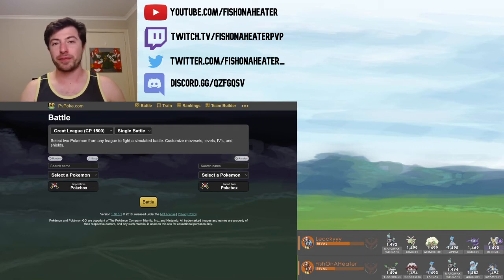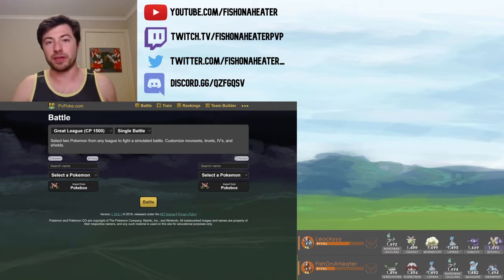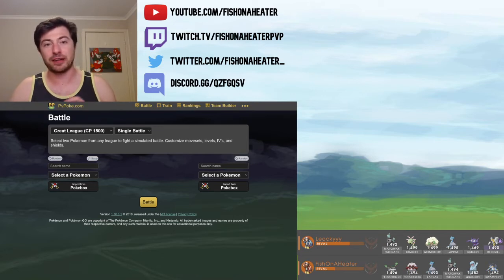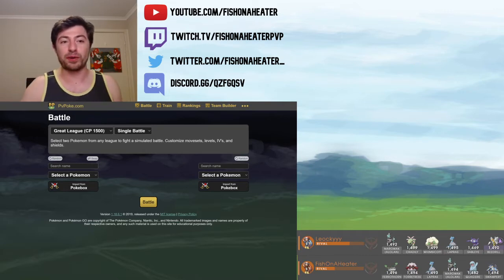Hey, this is Tournament Takeaway with Fish on Hida. This is a series where we take a look at some Pokemon Go PvP battles, specifically at the decision-making that happens in the moment, because that is where the best battlers come out. You've got to understand when an appropriate time is to spend that shield, throw that energy, save up a little more energy, sack swap — all those things. That's the kind of thing we can learn by studying tournaments we've played and analyzing them for future reference.